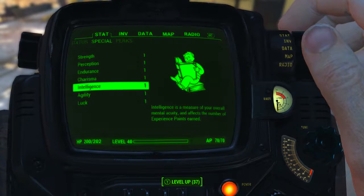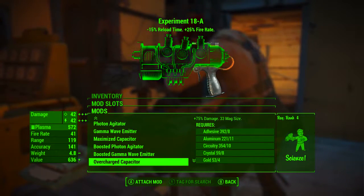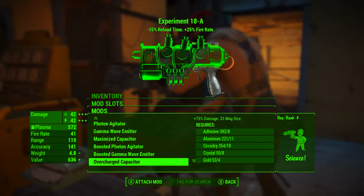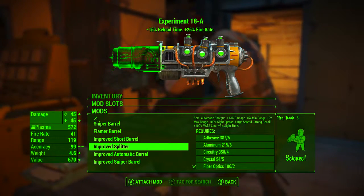Now for modding — we're going to be adding the overcharged capacitor, which gives us plus 75% damage and increases the magazine size to 33. You can choose whichever barrel you like, but I'm going to be going with the improved splitter, and I'll speak a little bit more on why later.